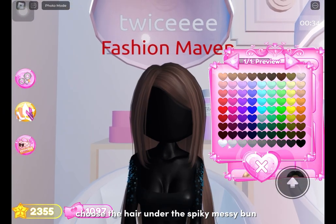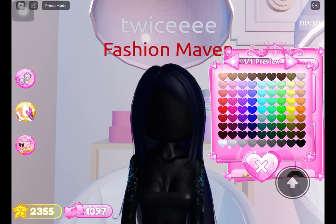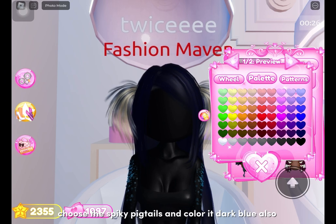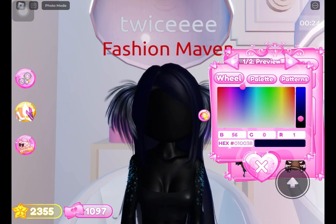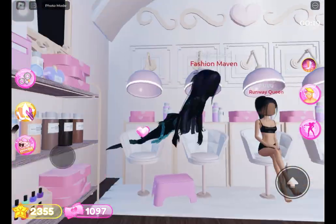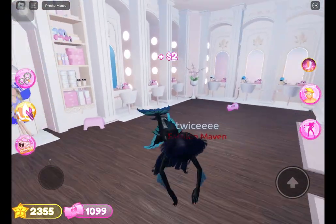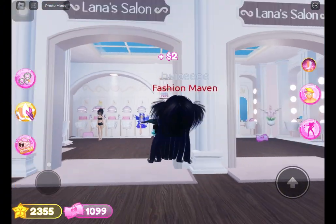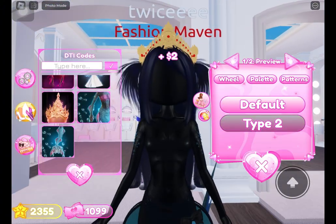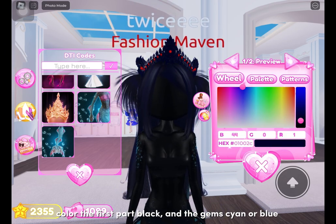Choose the hair under the spiky messy bun and color it the darkest blue. Choose the spiky pigtails and color it dark blue also. Go to codes and choose the crown and toggle to type 2. Color the first part black and the gems cyan or blue.